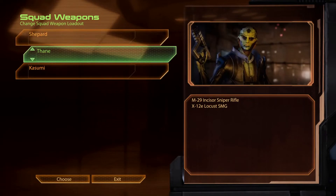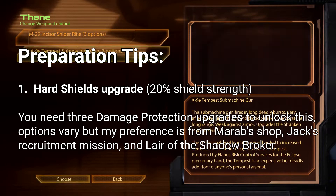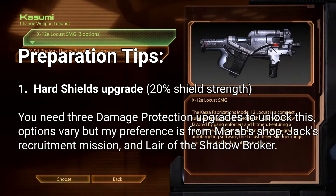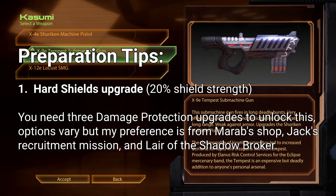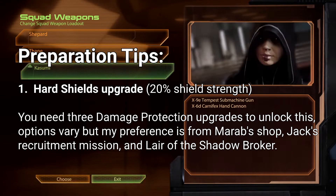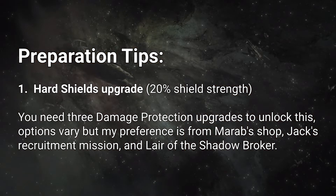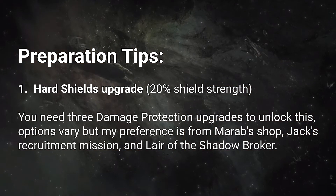What I would add to that is: make sure that before you do this mission, you have the Hard Shields upgrade unlocked in the Normandy Tech Lab. The Hard Shields upgrade basically grants you 20% stronger shields. That's a very important upgrade to have for this mission because you're going to be taking a lot of fire from a lot of enemies at close ranges at several points — Scions, the Praetorian, Collectors, Harbinger — they're all going to be coming at you sometimes at close quarters.